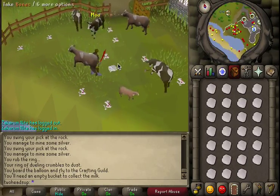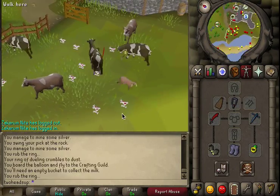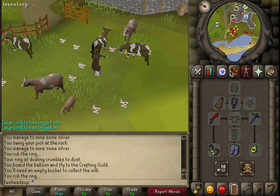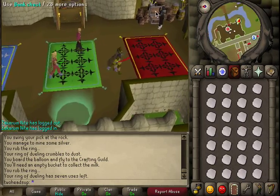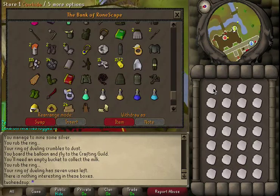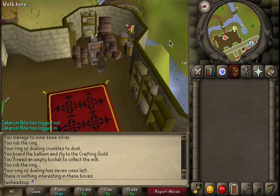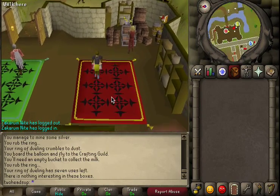And there's a full inventory. Obviously you don't need much explaining once you get a full inventory — teleport back to Castle Wars and bank. Repeat the process. And yep, it's as simple as that.